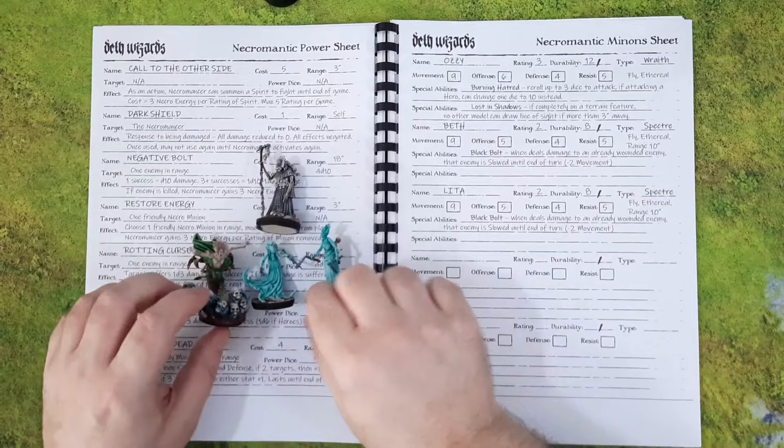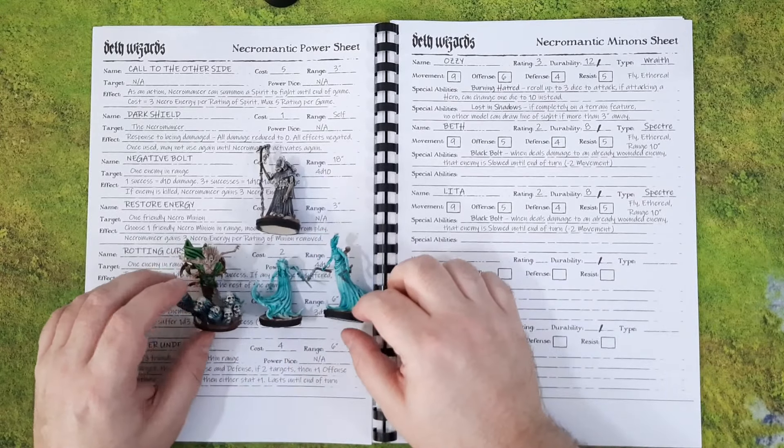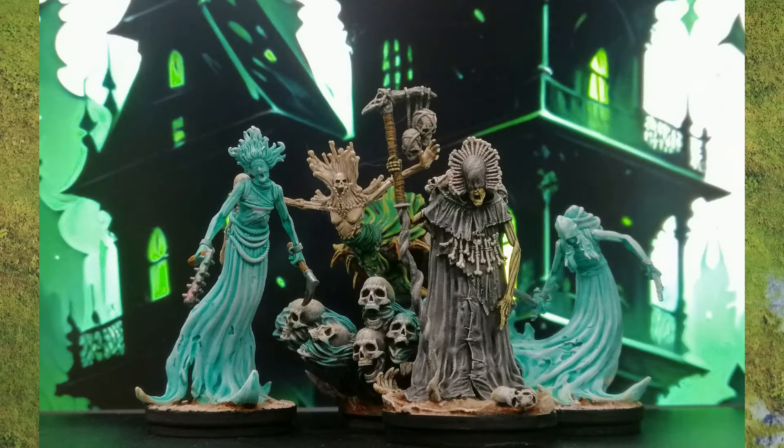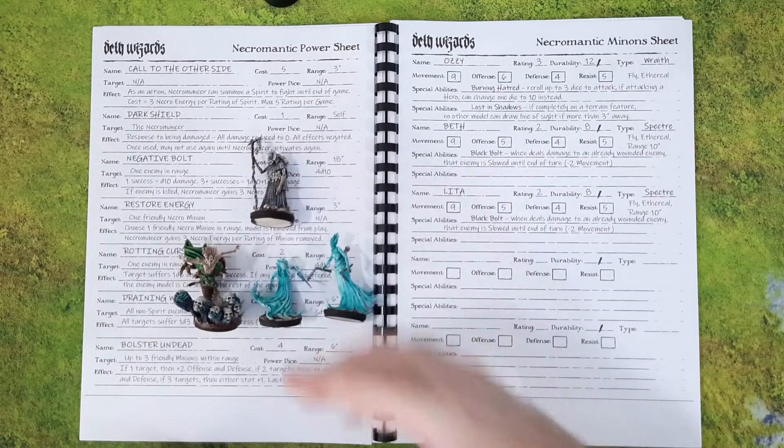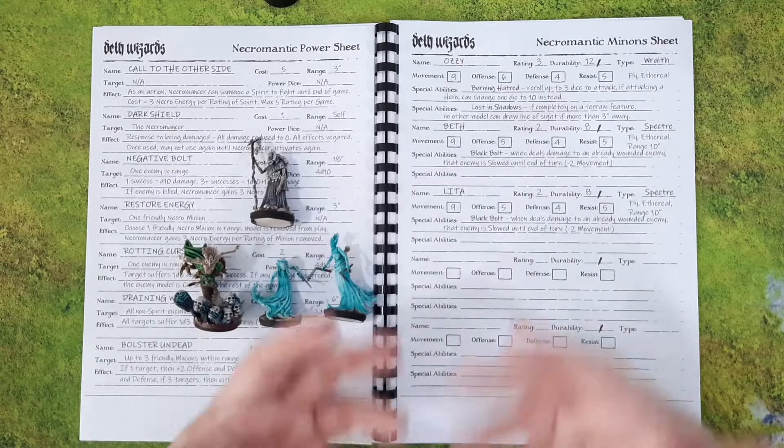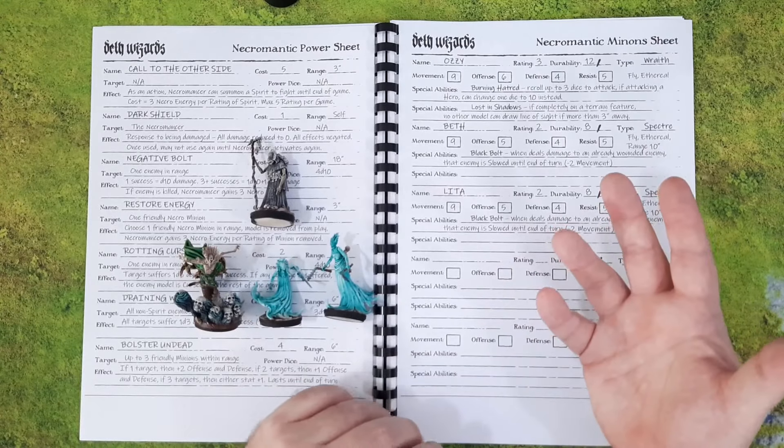So I've got a wraith and two spectres — that's my warband. There's only three undead and my necromancer. I really need to boost this up quickly. Shadows I think will be quite useful as my next upgrade, but that all depends on how the mission and the post-game sequence goes — I may not get any new ones before the next mission.